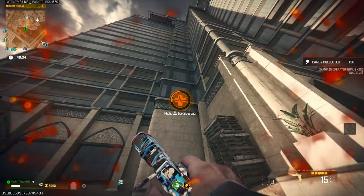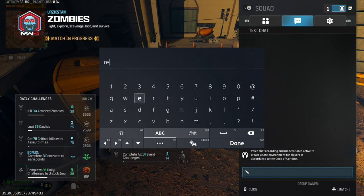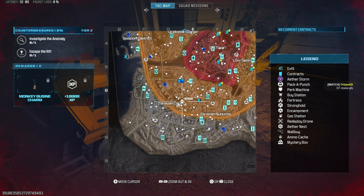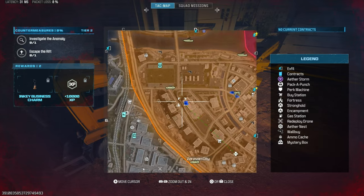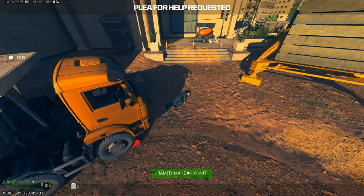Oh my fucking god, I landed up there, fell off the side of the roof and now I'm dead. Hello, anyone there? Revive me please — I don't know where I am. I think I'm in D7. D7 — revive please, thank you very much. And then we wait on the map and see if they come and get me. Come on boys, you two over there. Hello, come get me. There's three of them — anyone, please come and help.